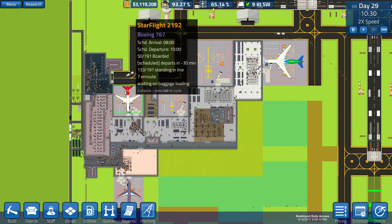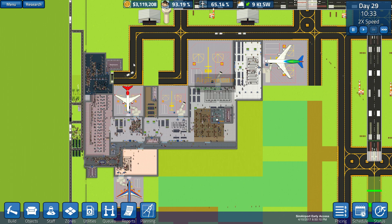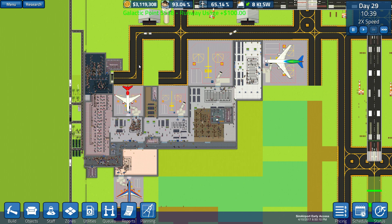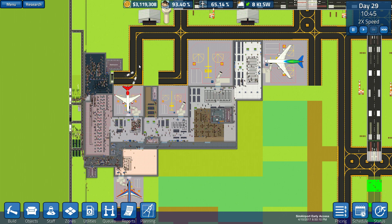The clustering up there isn't so bad. This plane seems to be boarding okay — this one was supposed to have left at 9, so it's leaving almost an hour late, which is too bad. We do have $3 million so that's good. Those guys are probably going over to work on the new taxiway. They're spreading out a little bit amongst the ticketing booths instead of trying to just use the first three.